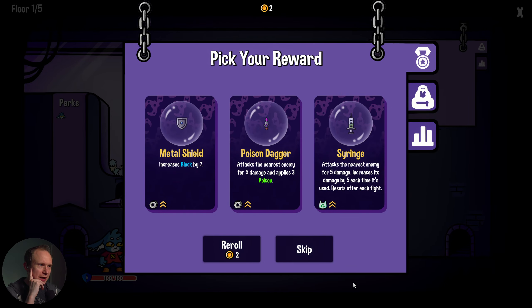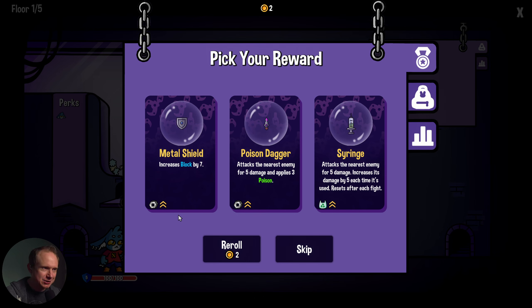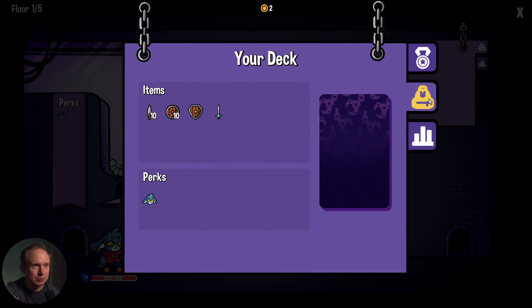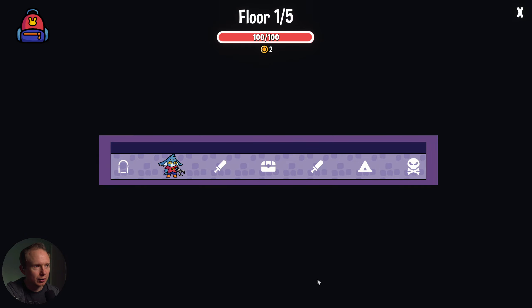We have a metal shield, which is an upgrade over our wooden shield. Items have properties like 'upgradable' and 'metal' that make them interface with different things. There are interesting dynamics with things like magnetism working only on metal items. Poison dagger is a strong pickup — poison has been strong for me in the past, and there seem to be some interesting relics that help out with it. I'll go with a poison dagger.